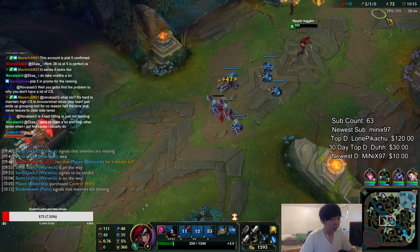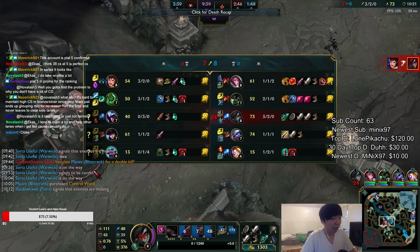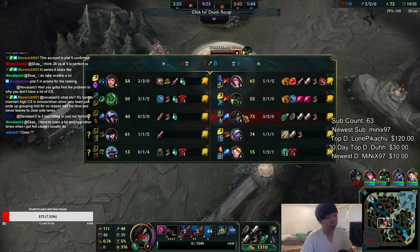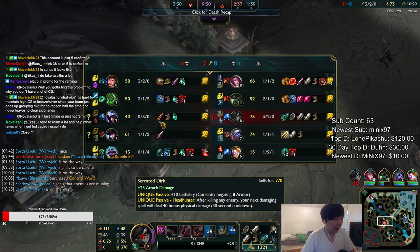Because I pushed Talon out of lane I was able to get a free wave. My CS deficit right now is 33 CS above him — all he has is a Dirk.